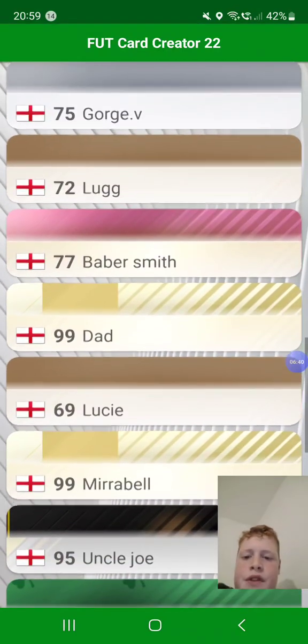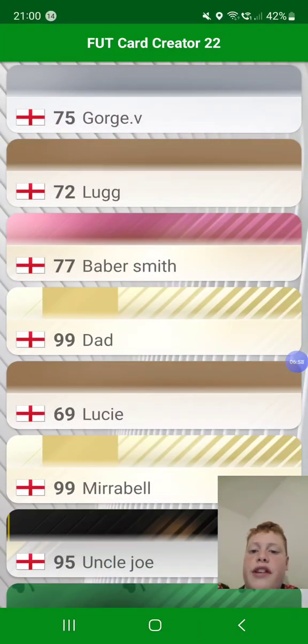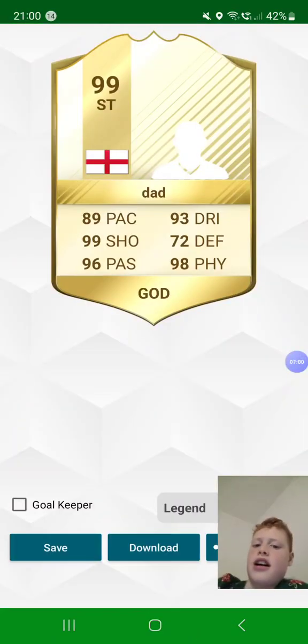Then you have 77 Babersmith — goalkeeper card, English. 75 diving, 78 handling, 80 kicking, 75 reflexes, 91 speed, 69 positioning. That's Jack — Jack Babersmith. He is a footies card.